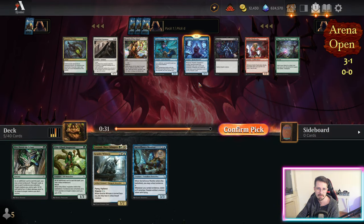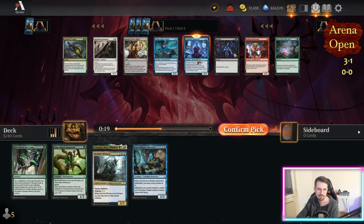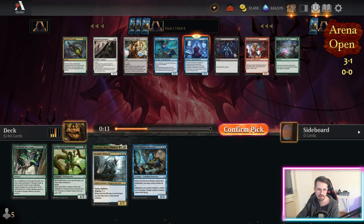I think I'm just taking the inspector. Doesn't look like I'm gonna go black here — the other way is also fine, but just inspector. See if I get some better white cards, then maybe I go white. Also really nice if I'm gonna need it.